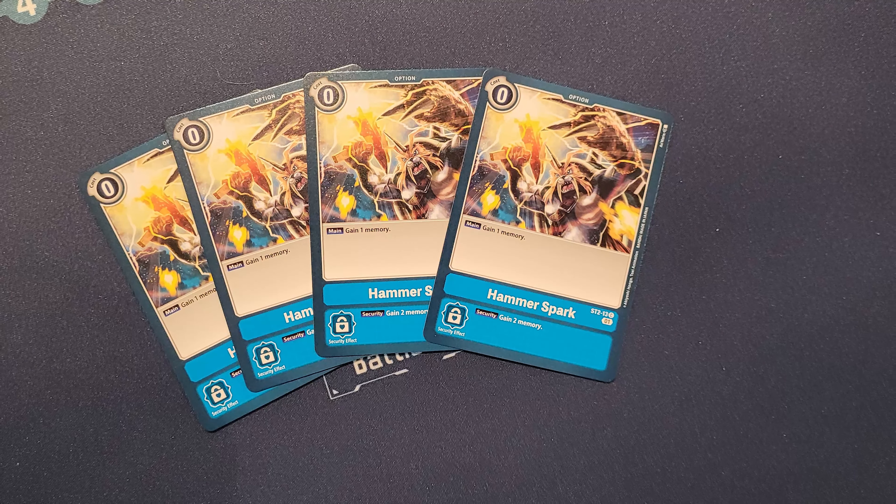Next up is Ice Wall, which some call Hammer Spark's cousin, from the EX1 Classic Collection set. Ice Wall's security effect is exactly the same as Hammer Spark's, but its main effect costs one memory and makes all of your opponent's Digimon gain 'when attacking, lose 2 memory for their next turn.' This blanket effect applies to any Digimon that comes out from raising or any new Digimon played or Digivolved during that turn as well.